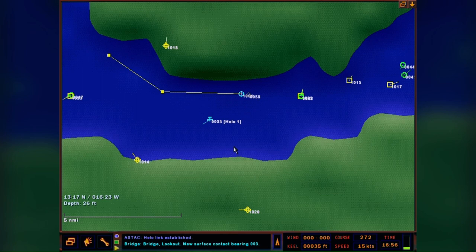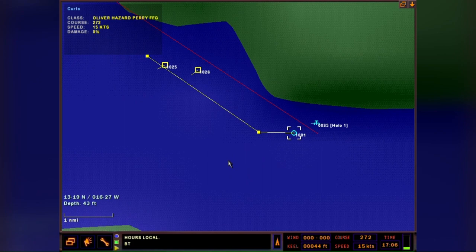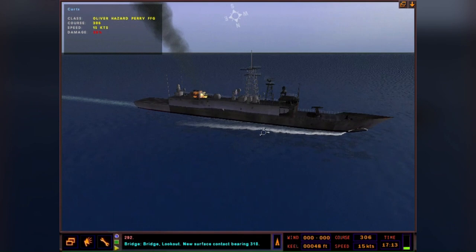Continuing the port breakout - bridge lookout, new surface contact bearing 029. We've got a message from headquarters: intel says there's a minefield in the river and we're supposed to stay to the coastline. We hit a mine. We have a new surface contact to worry about too - getting damage control parties out.